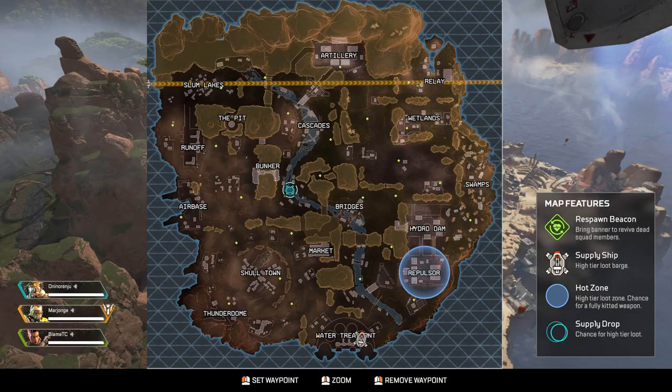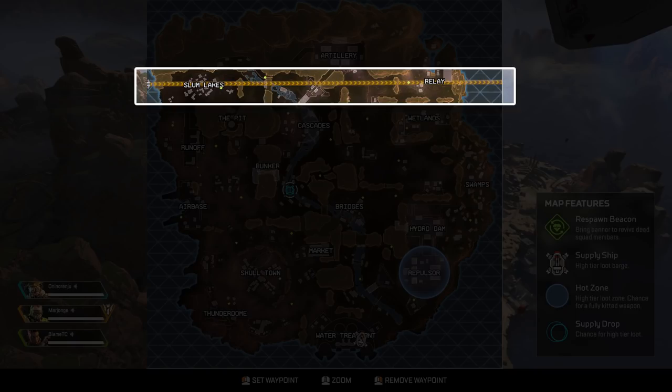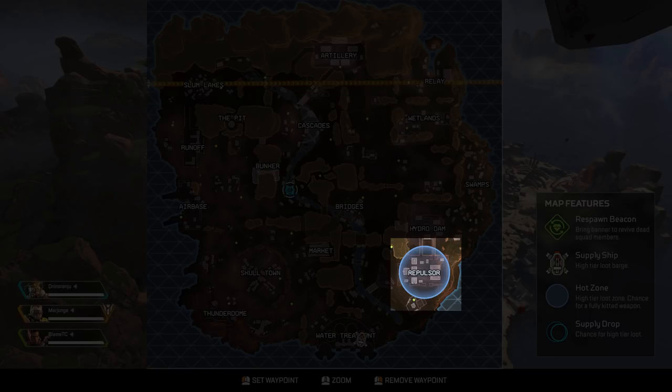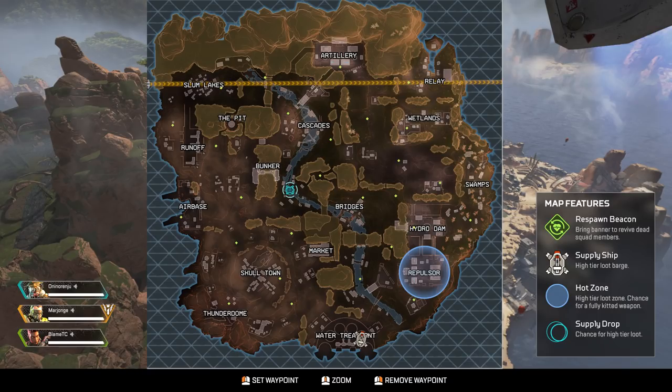Now we're ready to get into a match, and from the very start you need to react quickly. This is what the map looks like — on the bottom right is the map features. Where you start changes every single game. The line with arrows indicates your starting point and the direction of the drop ship carrying you and all other players. Some important features: the Hot Zone is where you can find significantly better equipment, but a lot of players will try to go there making it quite dangerous. The Supply Ship starts flying through the air and will stop at a designated location — you can land on it while it's still traveling.